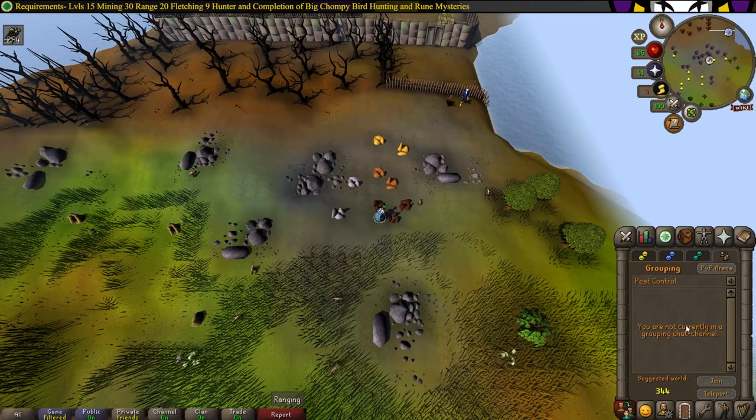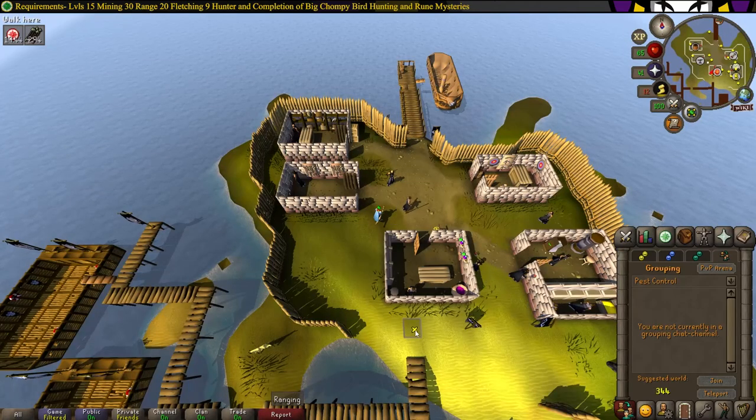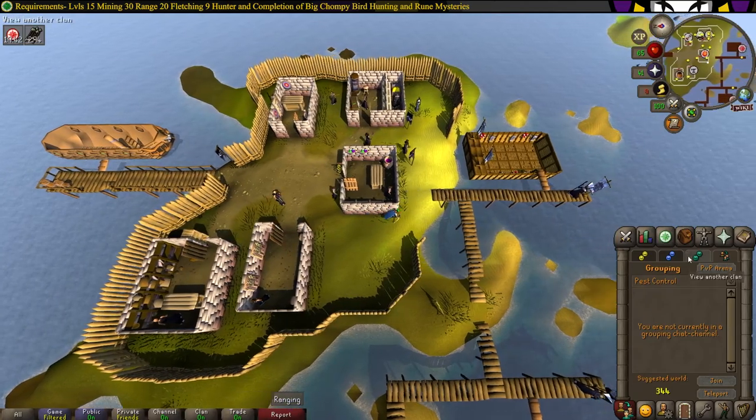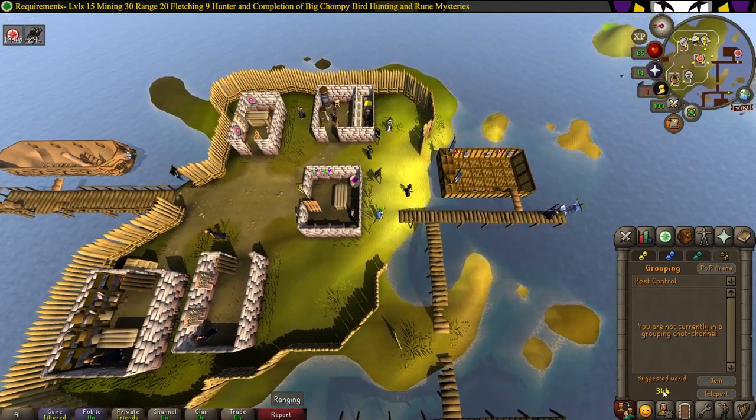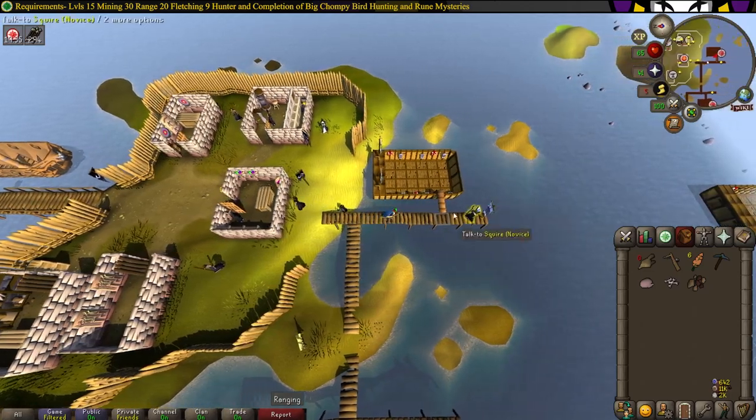You have to do this in order to get the achievement. Head south and hop over to the pest control world, which is world 344, and do one trip of novice pest control.